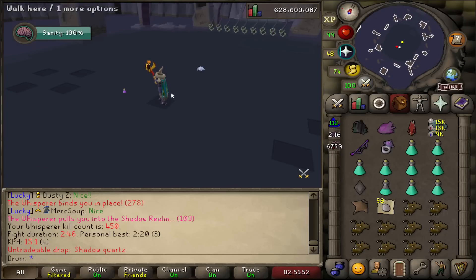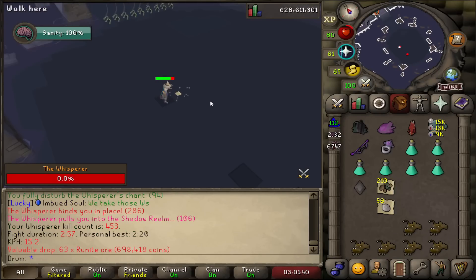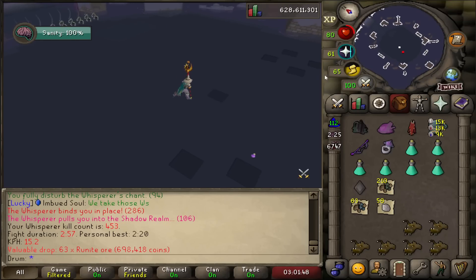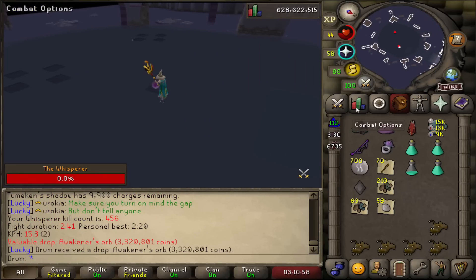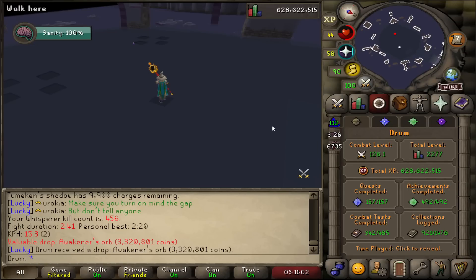They did some sort of update — I've got to look into that later. I'm two out of three now, surely. 63 Runite Ore this time — that's a good drop, about 700k. Another Awakener's Orb — third one today.